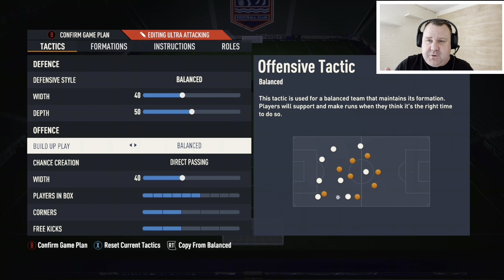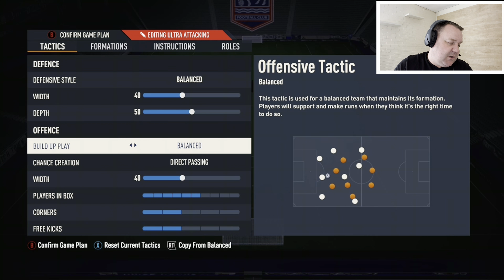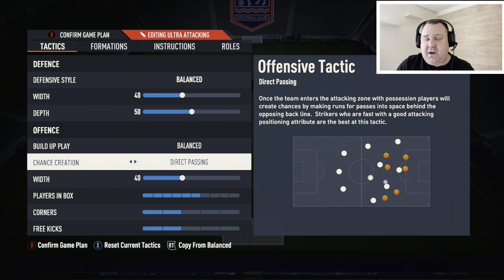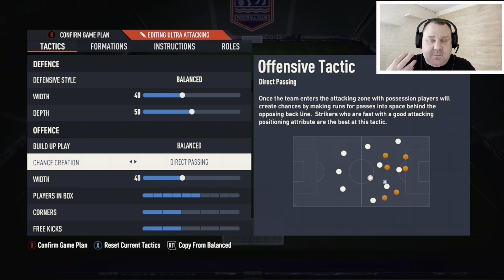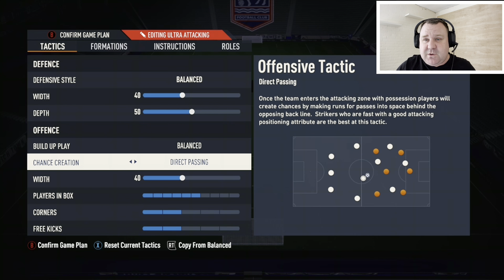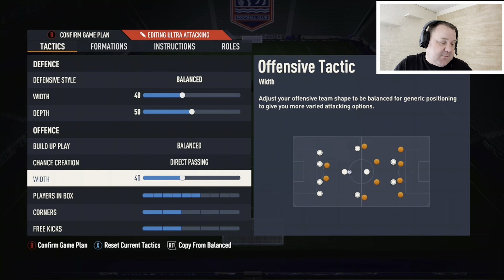Build-up play: Balanced, as always, because we want that variety. Chance creation: Direct passing - as on nearly every tactics video, because it's the one that makes your players make the best runs. Offensive width: 14, which is a bit of a difference here.